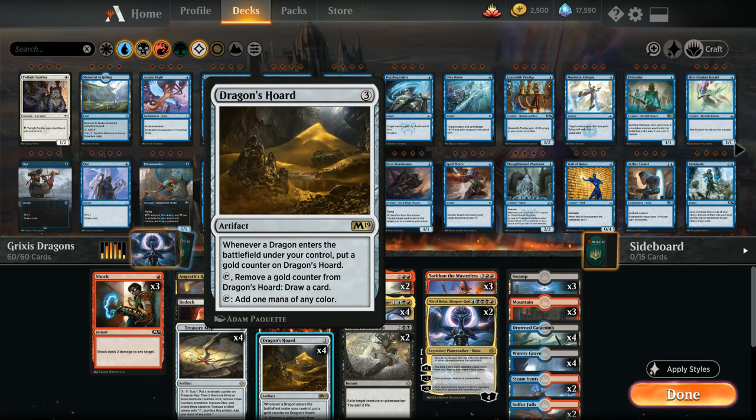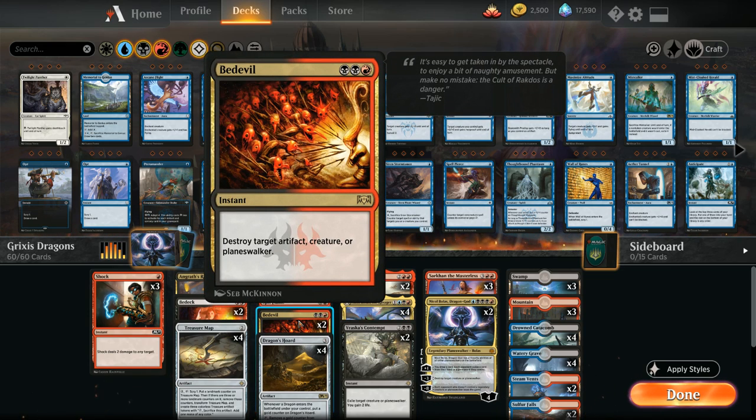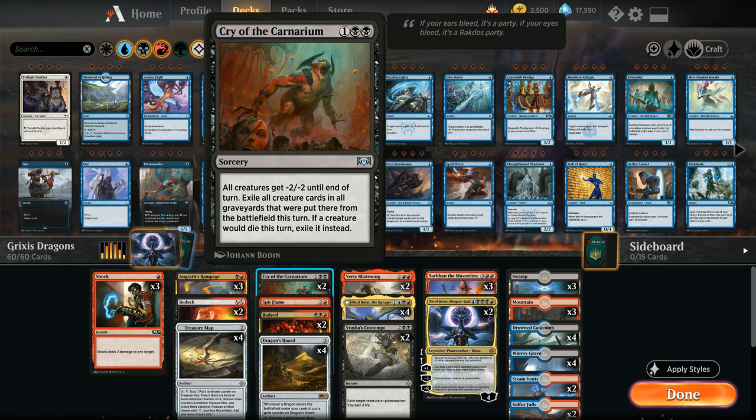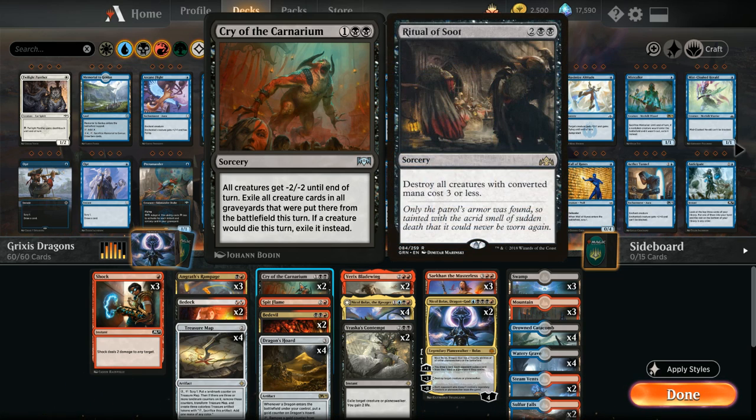At three mana we've got four copies of Dragon's Hoard, one of our card draw engines alongside Treasure Map. It plays nicely with our dragons and helps us ramp and fix mana. We've also got two copies of Bedevil as another versatile removal spell dealing with artifacts, creatures, and planeswalkers at instant speed. We have one Spit Flame as a nice recursive removal spell and two copies of Cry of the Carnarium dealing with go-wide decks.